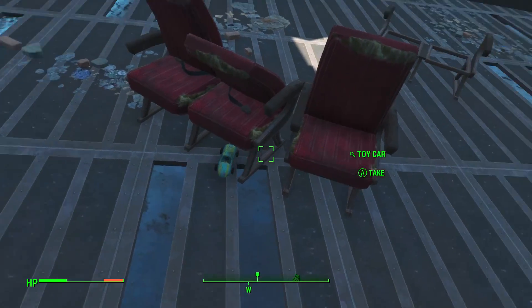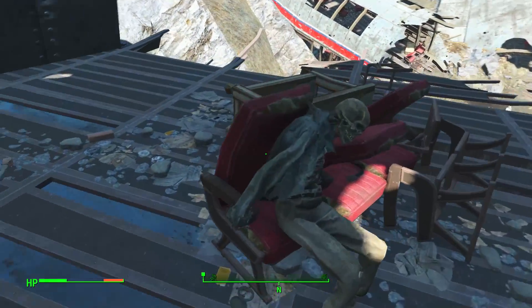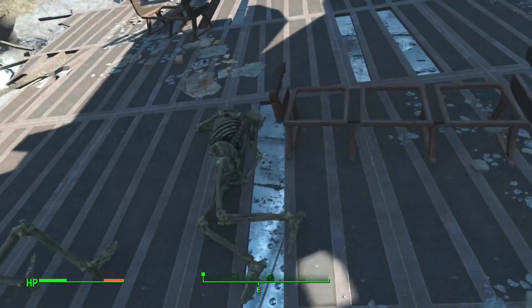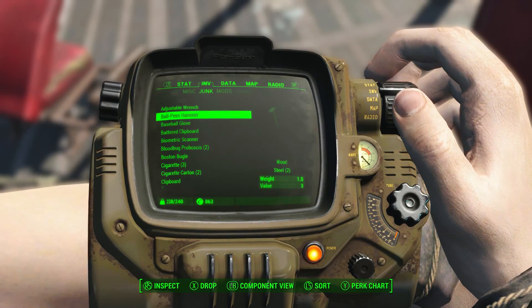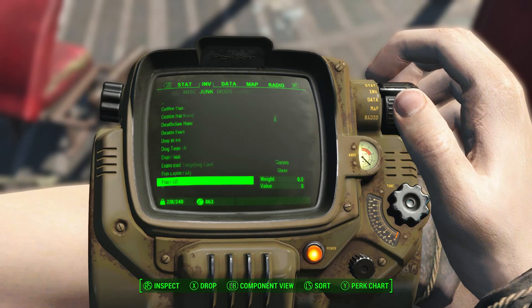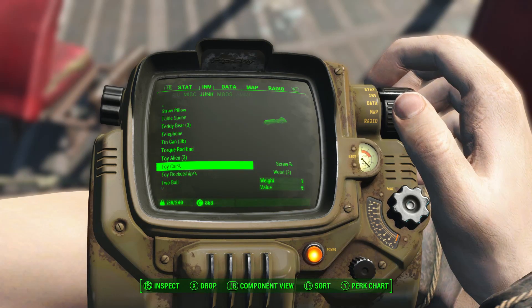Jangles the Moon Monkey, again. Oh wait — that has a magnifying glass! That's awesome! So it does tell us when we come across something interesting. There's a magnifying glass next to it — probably screws in that toy car. Toy car. Yep. Screw. Excellent.